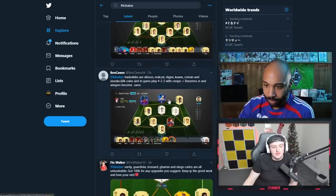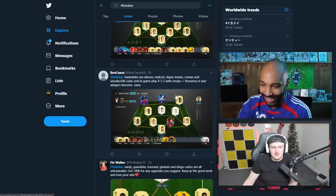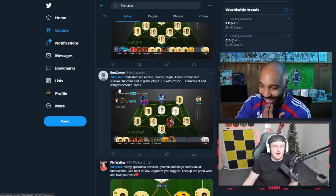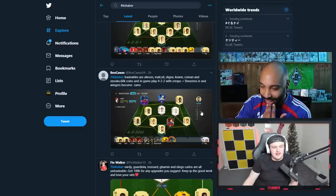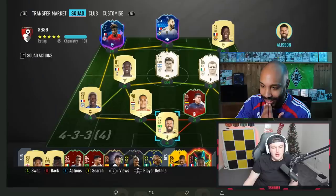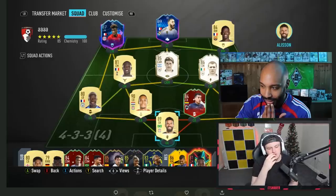Moving on, we've got Ben's squad. The tradables are Alisson, Malkui, Diné, Keane, Komen, Suzoko. He's got 60,000 coins and plays a 4-2-2. Ben's in a striker and the wingers become cams. So he's got 60k and interestingly enough that Baby Keane's tradable. I wouldn't go for that card if I was looking for an icon - or actually buying an icon as opposed to doing maybe a base icon SBC. It's definitely an interesting choice. What do you think? Same - I would never go with Keane for sure. There are much better players you can use other than him.